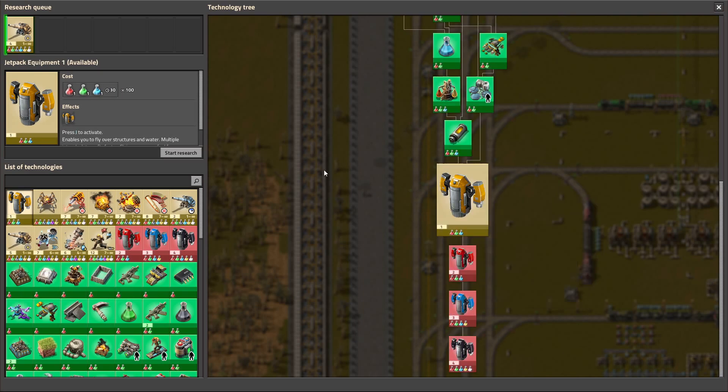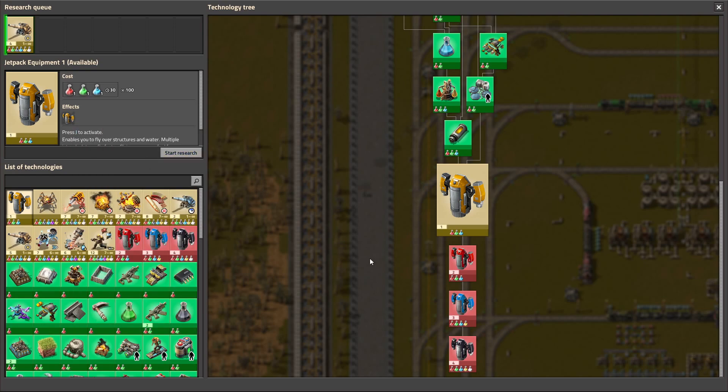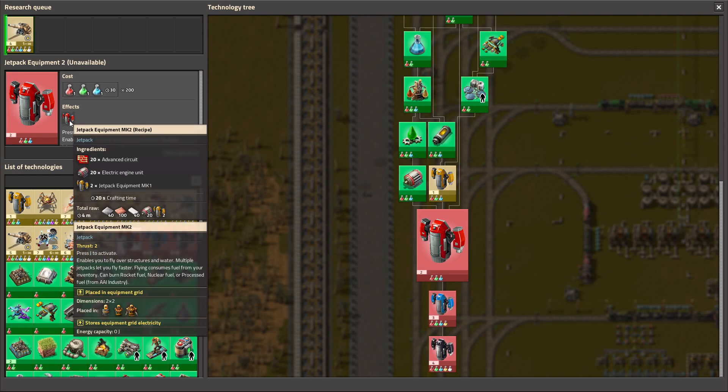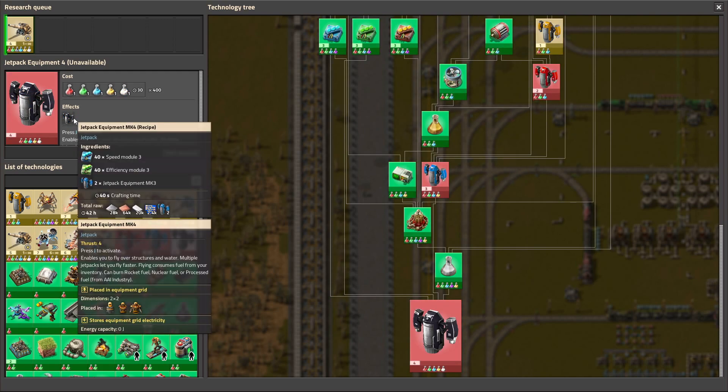So how to make it? This science will unlock us the first jetpack. It's pretty cheap to craft. Then we can upgrade it to jetpack MK2, MK3, and the black one is MK4.